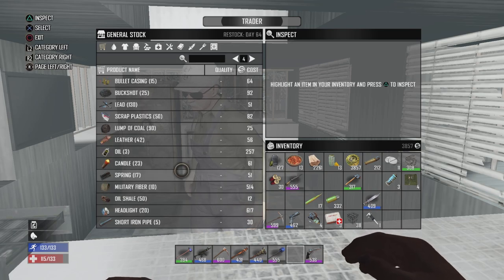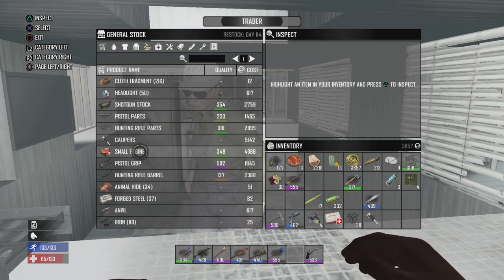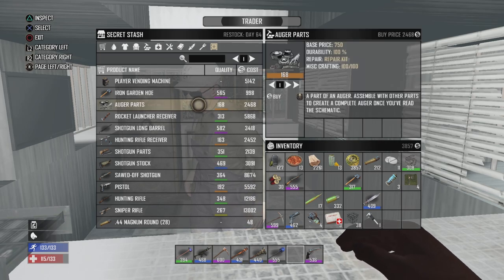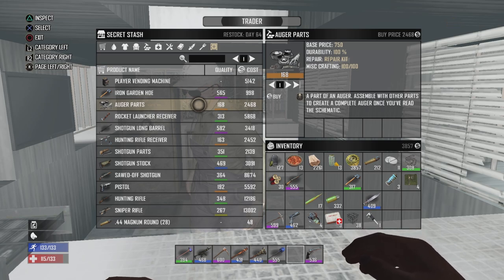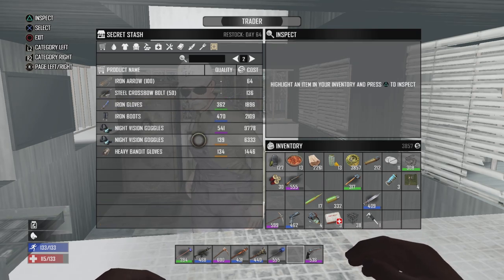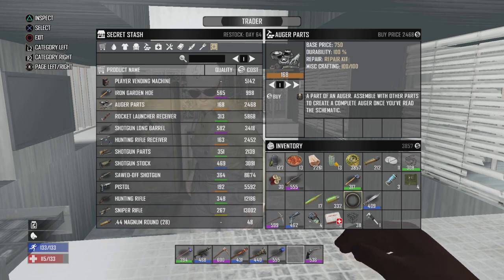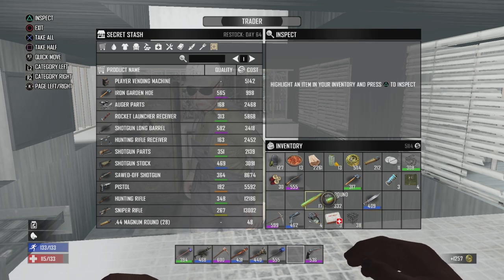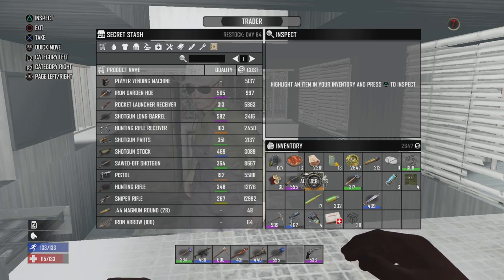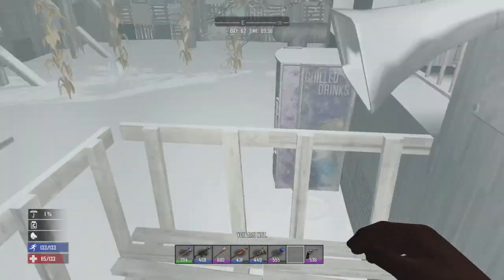You don't have much in your general stock — wait a minute. Engine, pistol grip and all that stuff, no thank you. You do have auger parts which I could turn into a rocket launcher. Unfortunately no AK stuff, but I'll buy these auger parts off you. Even though they're not the greatest, I do have a decent engine, and within two days we'll have chainsaw parts and auger parts.